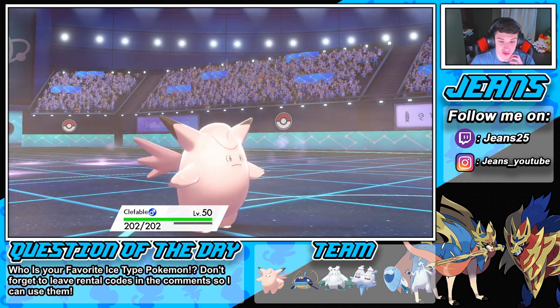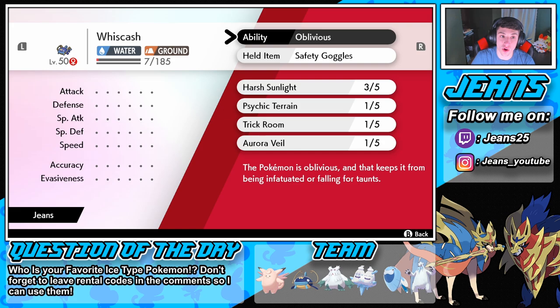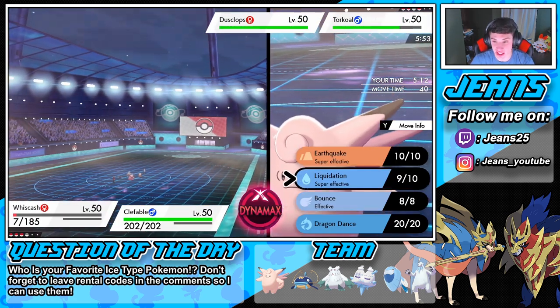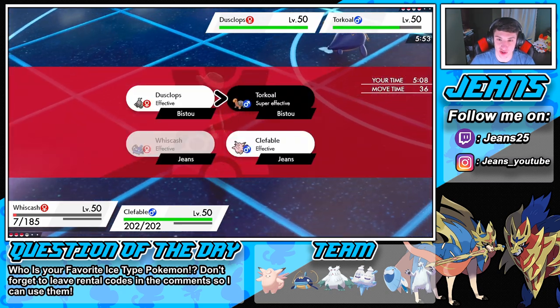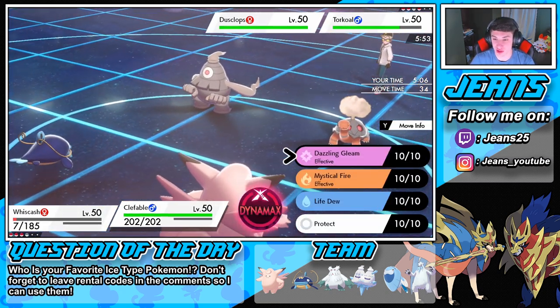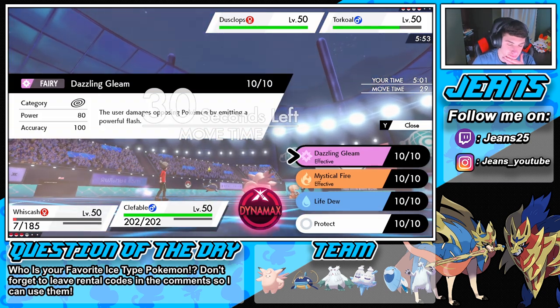He's gonna roll another Trick Room very very soon — how many turns left? One. He's gonna take out my Wishiwashi. Then we gotta get Abomasnow in there and Dynamax him up. Another Liquidation going off on Torkoal. Then I can go for Mystical Fire or Dazzling Gleam. I might just Life Dew here.